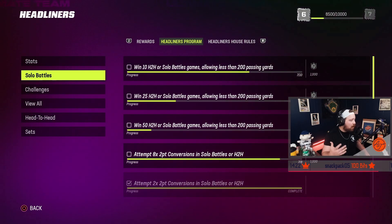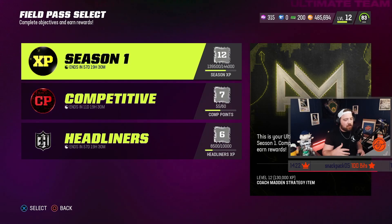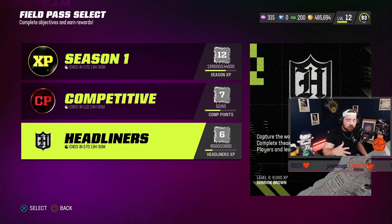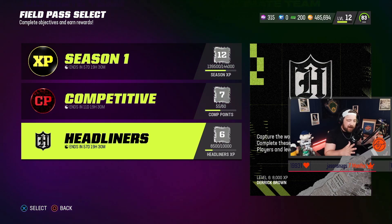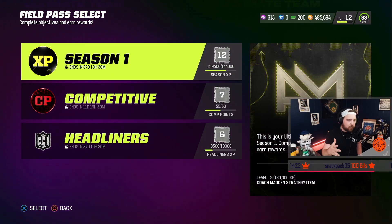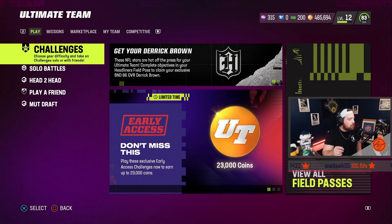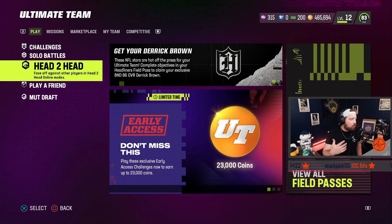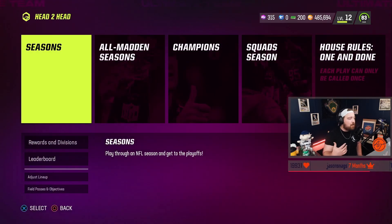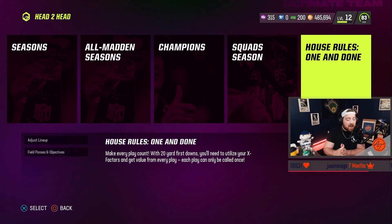You could call it a battle pass, but you actually have three different battle passes: the Headliner program, which gives XP I'd prioritize first; then Team Captains; and if you play online, you have a competitive ladder and the main XP ladder as well. There's a lot to do. If I were just jumping in, I'd go straight to challenges, but if you have an itch to play online I'd recommend going into House Rules right away because of the XP in the Headliner program.